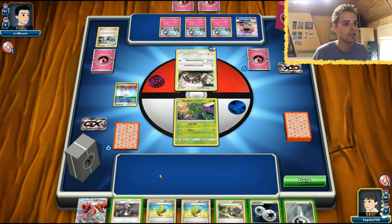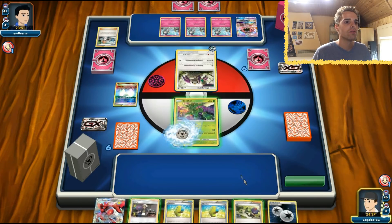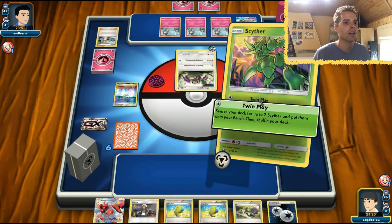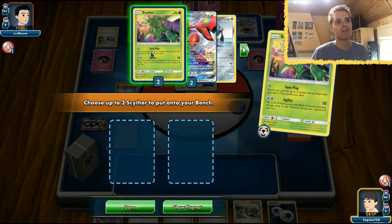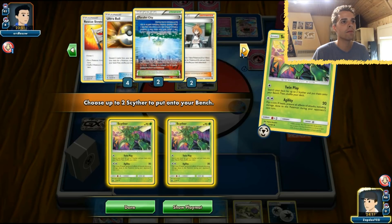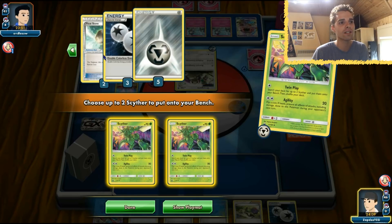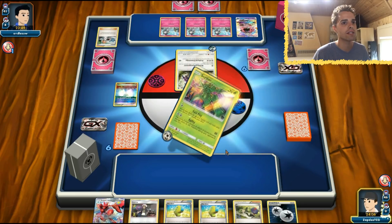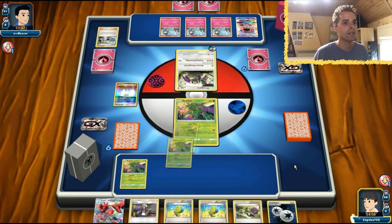The opponent is attaching energy. We have Acerola access. We're giving energy to Scyther and using Twinplay since the opponent only has two cards in hand. With that we already have access to searching our deck. We see Moonwrackers in there. Two Scythers come out — that's going to be that.